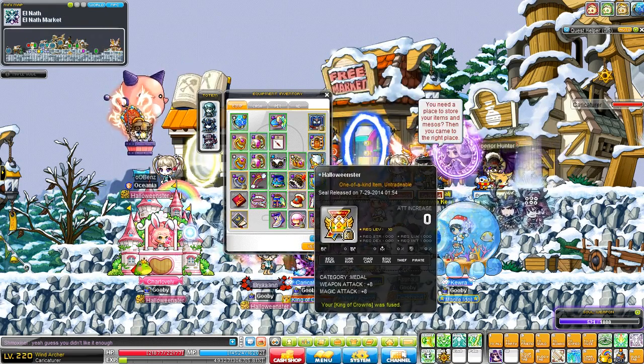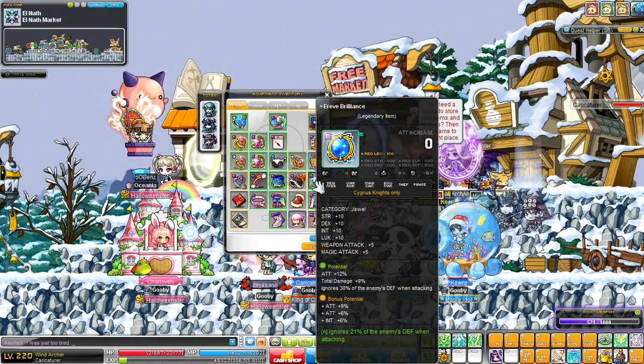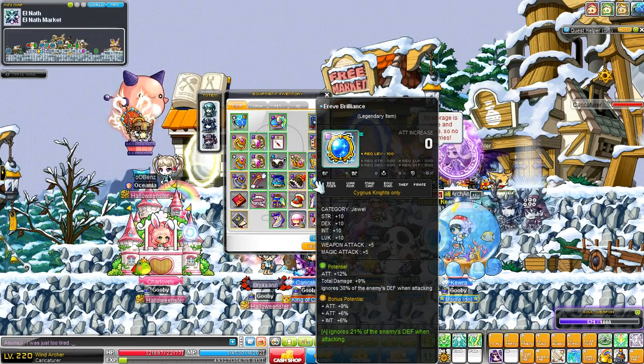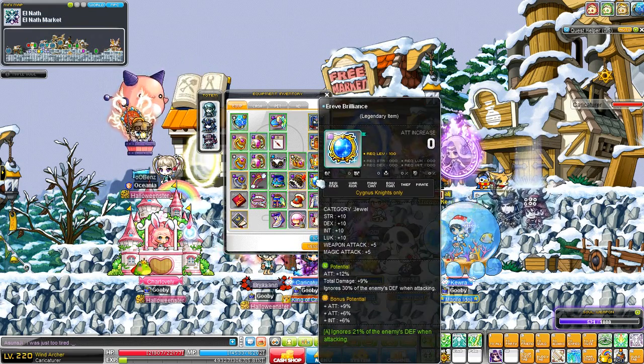My medal is currently the halloween star medal, it is 8 magic and weapon attack. My rev brilliance is 5 weapon attack, 10 all stat, 12% attack, 9% total damage and 30% PDR. It is 15% bonus attack and it's also got a 21% PDR neb on it. I will recube this very soon for more attack.